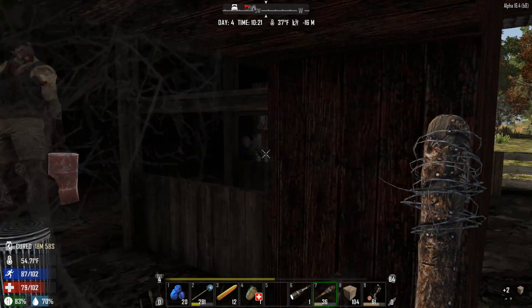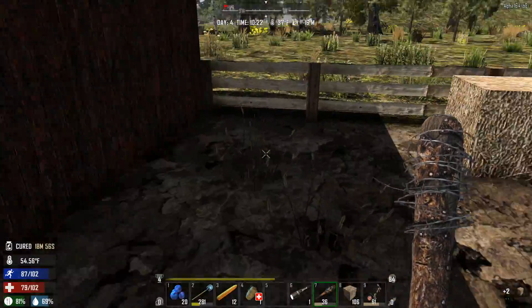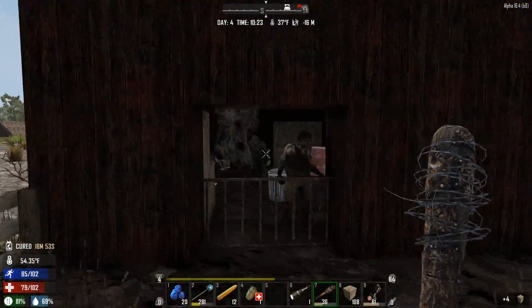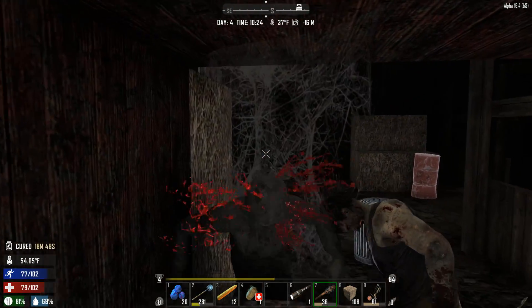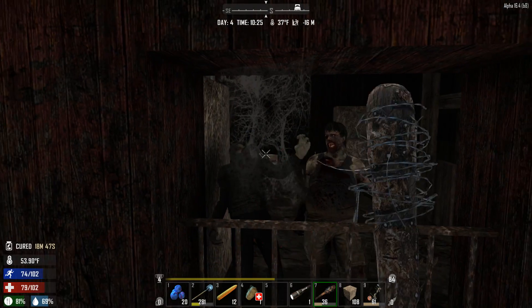We have a fat guy in here — one of those guys. They can take their time to break out. All right, come here. I got some stamina so I'm going to use it on your head. There we go, one for you, one for you. Nice.